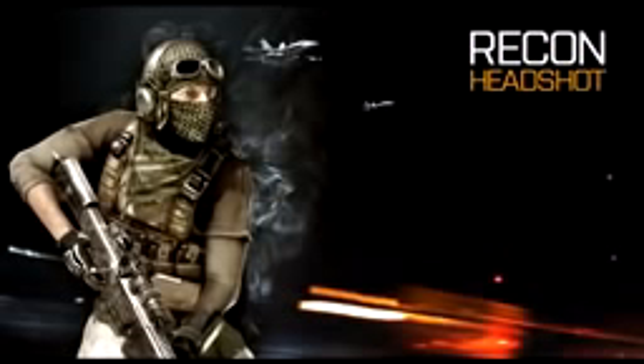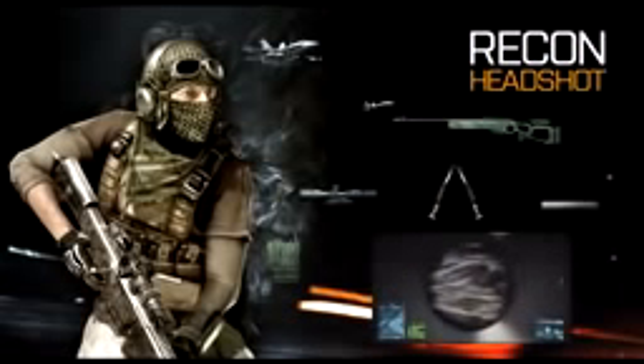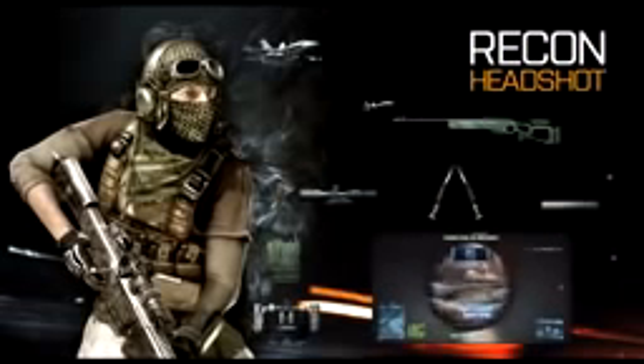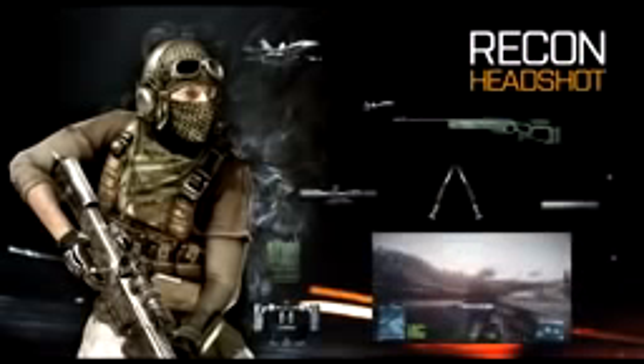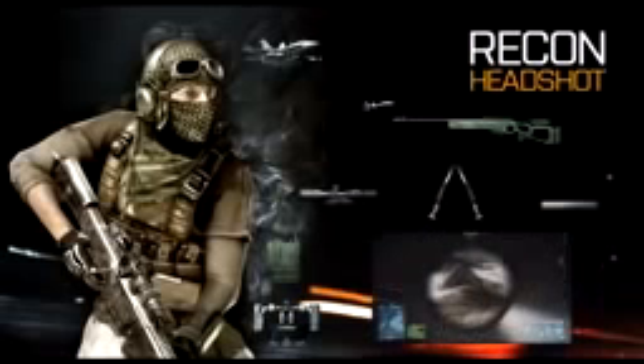Finissons avec la classe éclaireur. L'éclaireur est très important : il se met à l'écart de ses coéquipiers en hauteur, ce qui lui permet de spotter les ennemis et les véhicules de très loin. Je vous propose de mettre un sniper — par exemple le SV98, qui est un très bon sniper — avec une lunette x12 et un bipied pour être le plus stable possible, et pourquoi pas un silencieux si vous voulez être vraiment discret dans les montagnes. En équipement, je vous conseille de mettre une balise radio pour que votre escouade respawne dessus et évite de refaire tout à pied depuis le déploiement. En équipement secondaire, pourquoi pas le MAV micro-drone, qui permet de contrôler un drone de reconnaissance pour spotter les ennemis. Voilà pour ce qui est de la classe éclaireur.